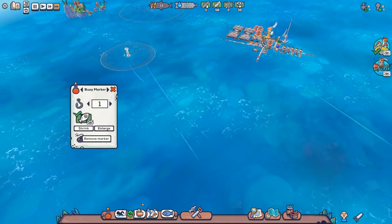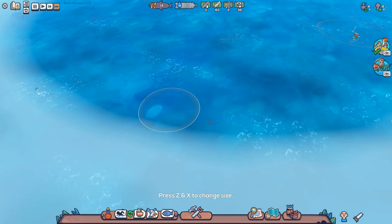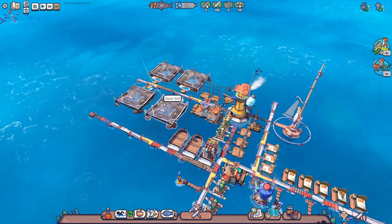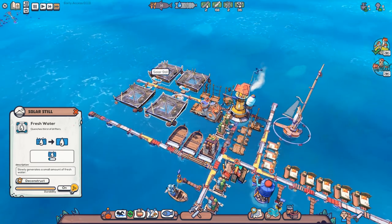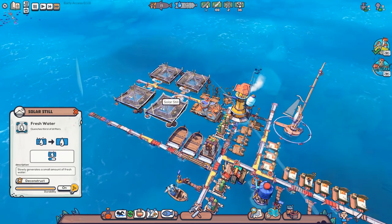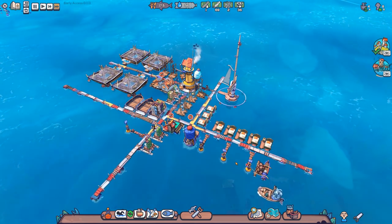We'll go back to fishing and place another one - there are actually two spots over here, so that's fine. In terms of water we're doing okay. I normally wouldn't recommend the solar stills as a rule because although they are passive, they are quite large physically, so you can't get many in before they take up a lot of room. They also only produce one fresh water each. But coupled with the distiller and eight people, it's working perfectly fine, so maybe it is okay.